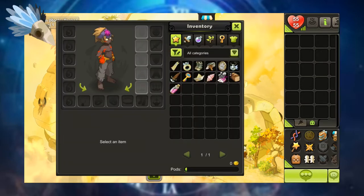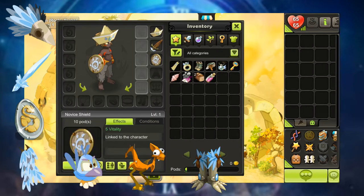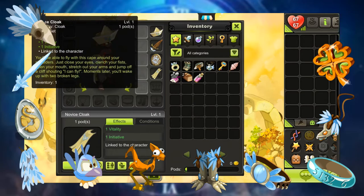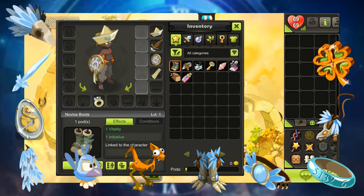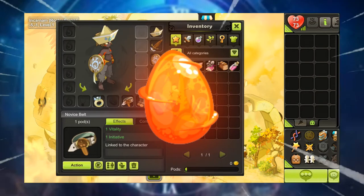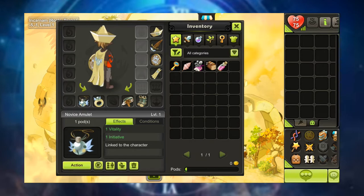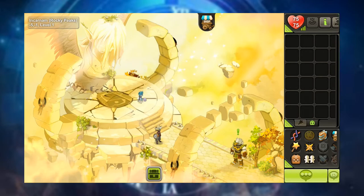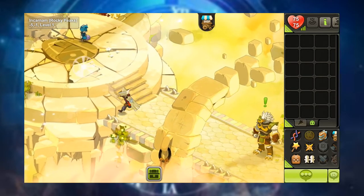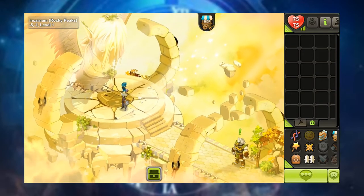In Dofus Touch you can equip hats, weapons, shields, cloaks, pets, mounts, boots, belts, rings, amulets, trophies, and of course the mighty Dofus. It's a lot of equipment you can plug into your character, to say the least — which is super awesome for an RPG with this level of customization. A big part of the fun, just like many RPGs, is equipping your character to be more effective in battle, but also to make them stylish.